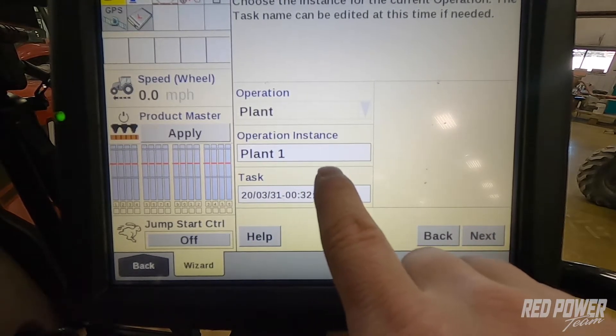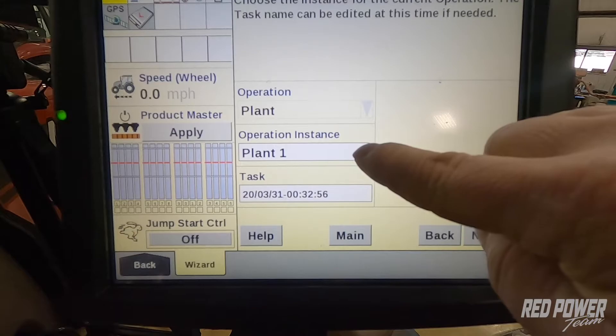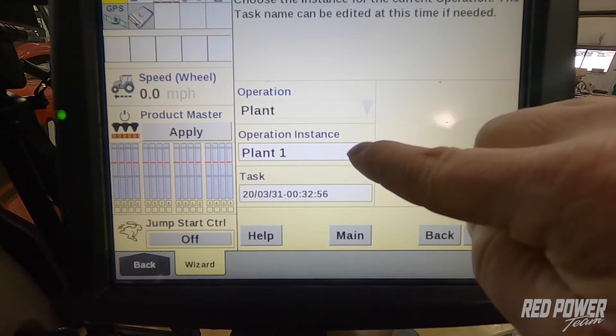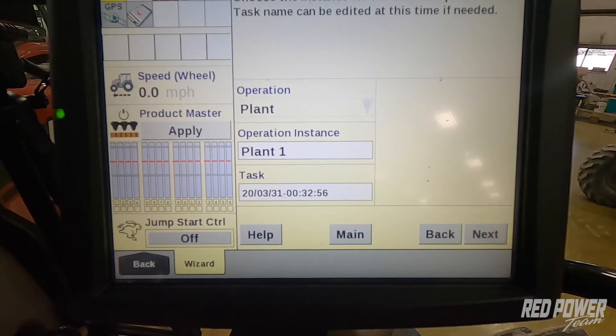At this point, our operation instance is one, so this is the first time we're planting the field — it's plant one. If we had to go out and do a replant, we would select this box, create a new instance, call it plant two, and this would allow us to replant areas out in the field.